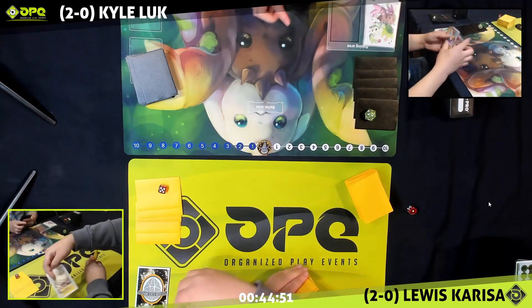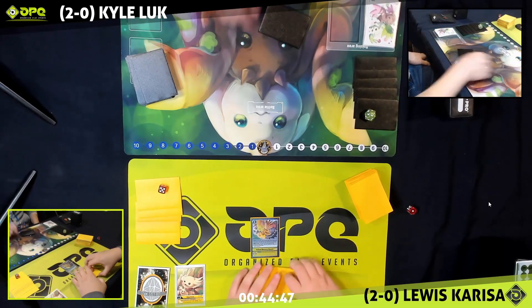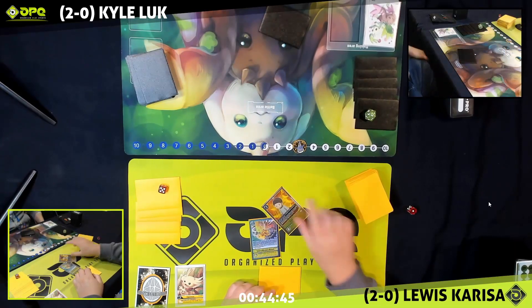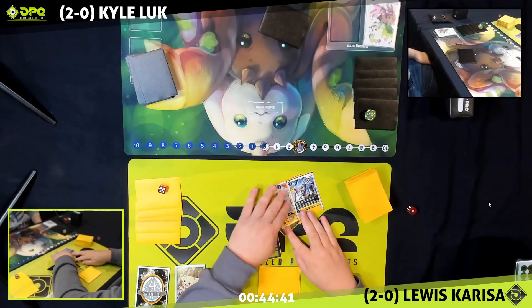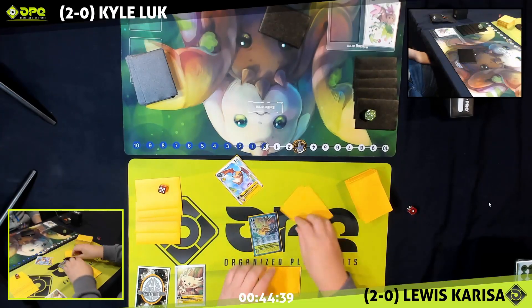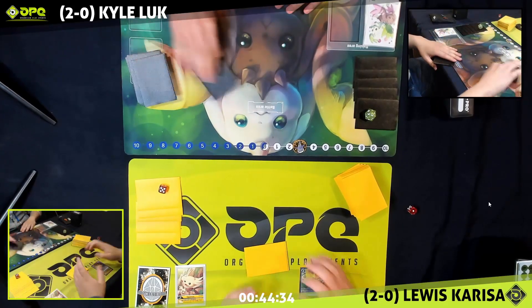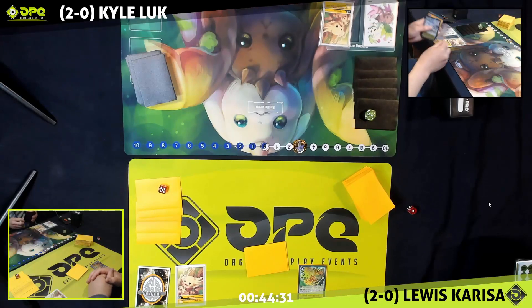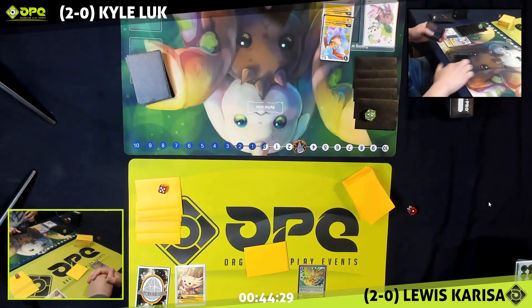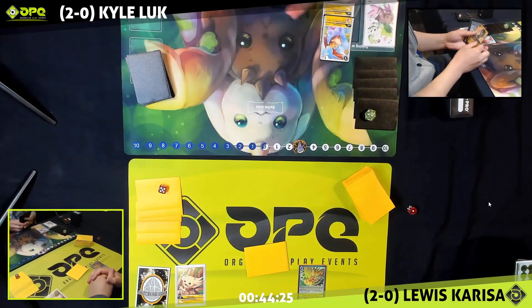We've got Kyle on the top and Lewis on the bottom, and we've got a lovely organized play event. We are off, and we've got an Upamon being hatched and a yellow memory boost, which is an interesting first card. Normally we usually see a turn one level three, but the memory boost lets you get a Digimon from the top four cards and then gains you two memory later. Kyle gets a level three onto the egg — that's exactly what we're looking for.